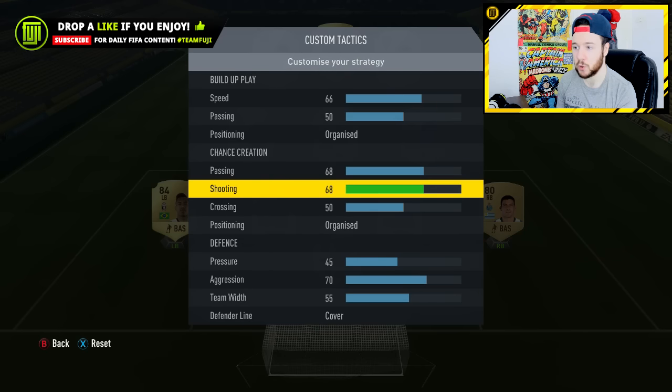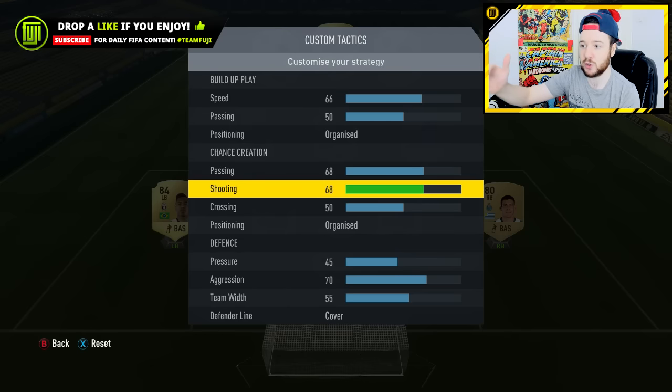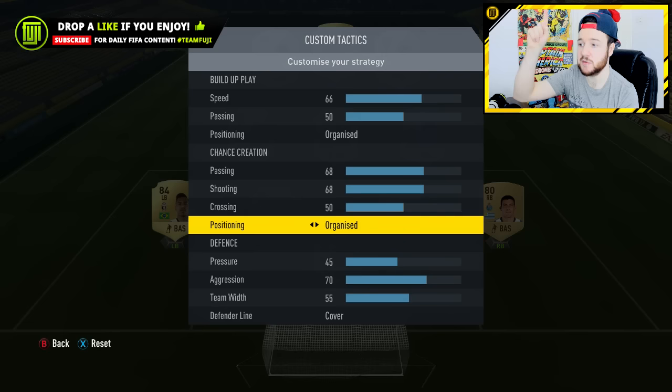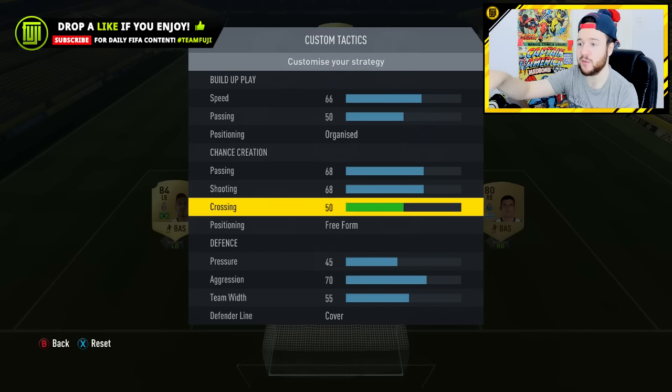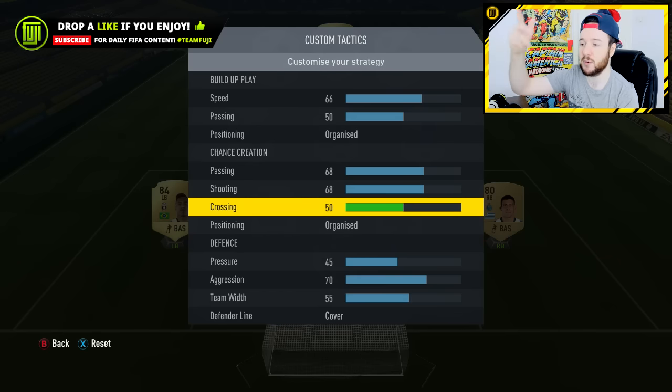With chance creation, this is important. Passing at 68 — this is the movement of the ball, to the best of my knowledge. If you have this really high, players will always make moves to create space for you, and it's so much better going forward. Shooting positioning — that determines the positions your strikers or attackers are going to get themselves in. 68 is very good. But the problem is if you select free-form for passing and chance creation, you have everyone all over the place. So drop that down to organized. And crossing — I never cross on the game anyway, so you can leave that 50-50.